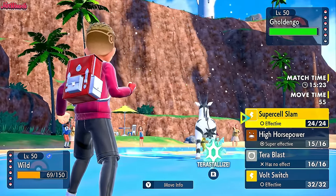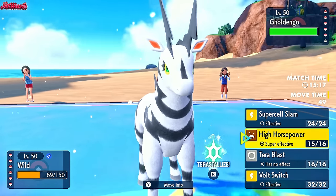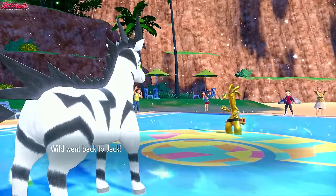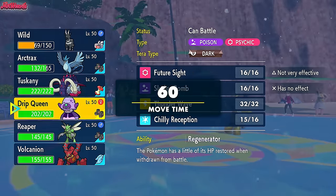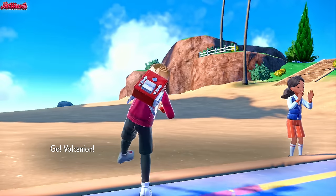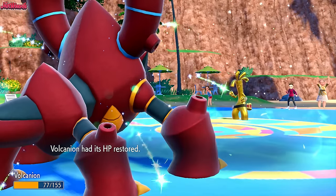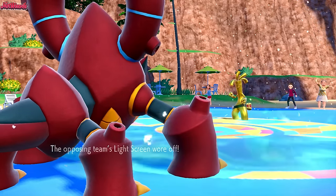Do we go for a Volt Switch expecting a Terastallize to Flying here? They might go for High Horsepower. I think I'll go for a Volt Switch. They don't Terastallize, which is interesting. We get a nice little chip with Volt Switch and get back out. What have we got that can take a Make It Rain right now? It's going to have to be Volcanion. They go for a Shadow Ball - should do about half. After Grassy Terrain healing, we don't get two-shotted, which is nice. And the Light Screen has just worn off, which is great.